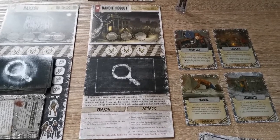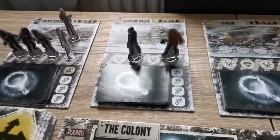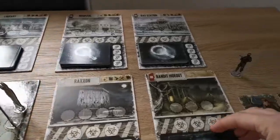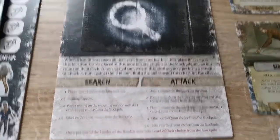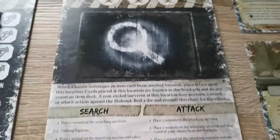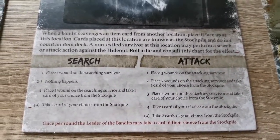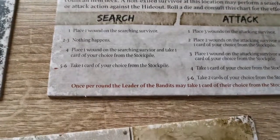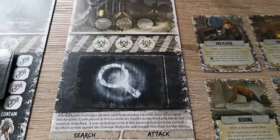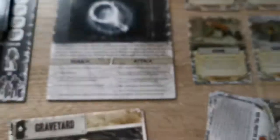The problem with bandits is they like to scavenge. After resolving the zombie section in the round summary, you take a single card for each bandit at a location. This gets put in the bandit hideout. The bandit hideout is a special location which can be visited in order to collect the scavenged pile. There are special rules for searching and attacking, explained on the location card. A die must be rolled to follow the same effects, and this is the same for attacking — the attacking rules apply but you roll a further die to resolve the effect.